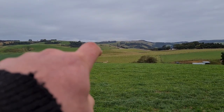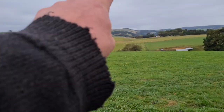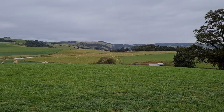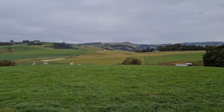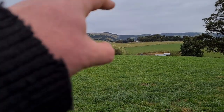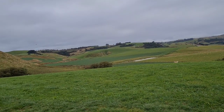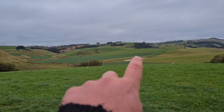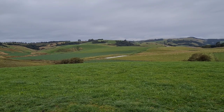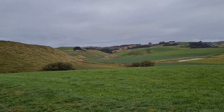At the moment we've got the ewe lambs, the replacement ewe lambs, and the light tutus in here. The main line of tutus over there - they're not really cleaning things up but it's not getting away from the meter, so they're holding that paddock where it is. Crops looking good - you can see the maize down there has had a bit of frost damage but we expected that and it's still looking quite good actually. Better than I thought. Swedes looking great, grass up that way is nice and green.